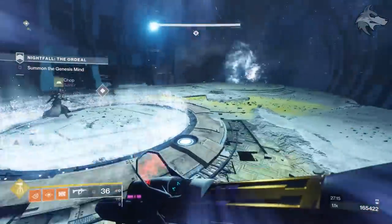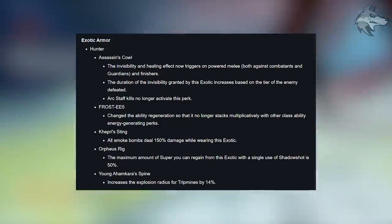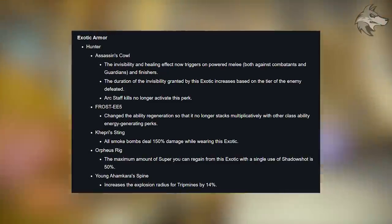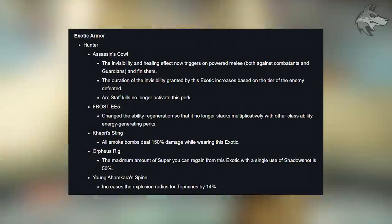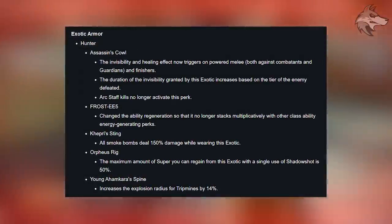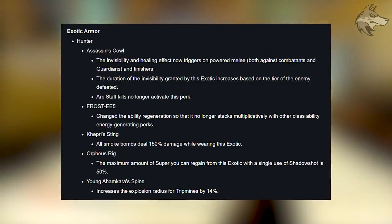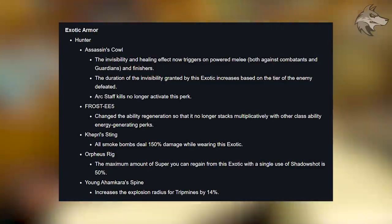For Hunter exotic changes: Assassin's Cowl invisibility and healing now triggers on powered melee in both PvE and PvP, and also on finishers, with invisibility duration increased based on the tier of enemy defeated; arc staff kills no longer activate the perk. Frosties' ability regeneration no longer stacks multiplicatively with other class ability energy generating perks. Kipri Sting now causes all smoke bombs to deal 150% damage while wearing the exotic. Orpheus Riggs' maximum super energy regained from a single use of Shadowshot is capped at 50%. Youngahamkara's Spine increases the explosion radius for tripmines by 14%.